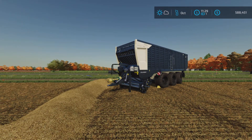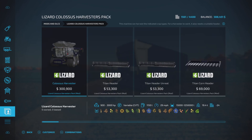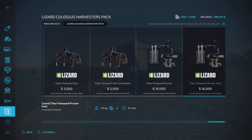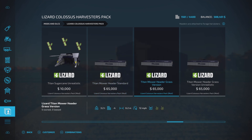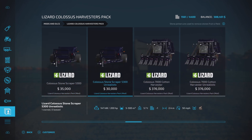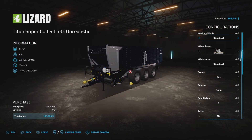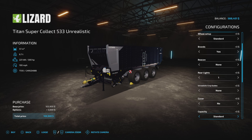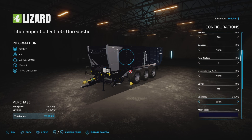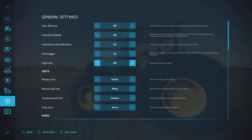This is the Colossus mod. There was a recent update to the Colossus Harvesters Pack by Chris S and Riley S, and it includes a whole bunch of stuff — a mower head, an updated cotton harvester, a new stone scraper, and the Super Collect 533 unrealistic forage wagon with working widths of up to 50 meters. I got the 25-meter version and the 500k capacity — I leased this piece of equipment and we're going to pick up all our straw.